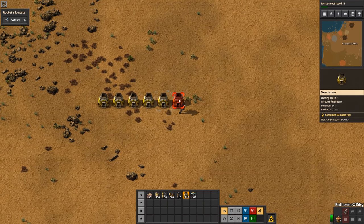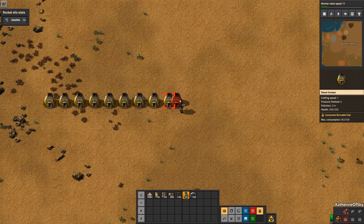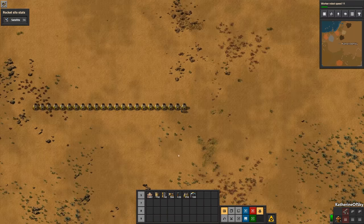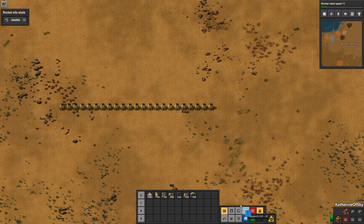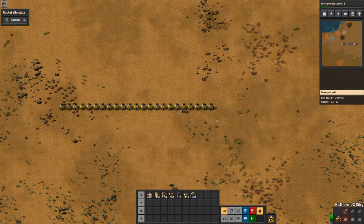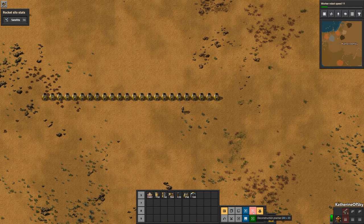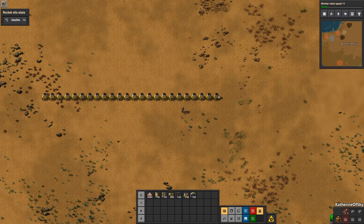We'll place the furnaces, counting as we go. You can use a blueprint or deconstruction planner to count how many items — that gives us 23, we were close.